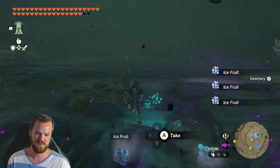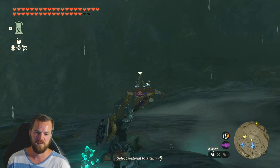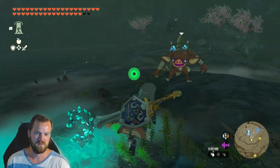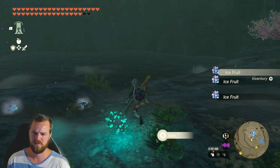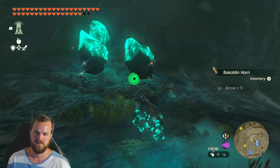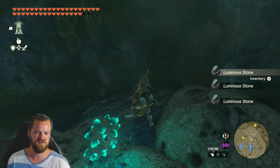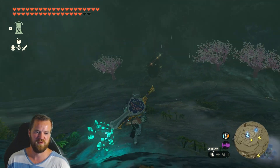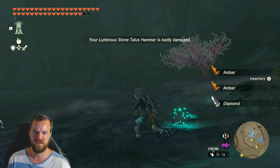Ice fruit! We're not going to pass up some luminous stones. The durability — it's so sad when you have an awesome weapon and the durability just goes down so quickly. Ruby, amber, diamond. That's sweet.